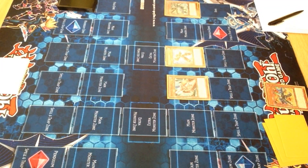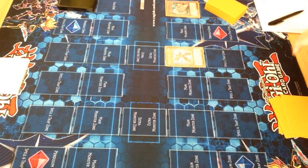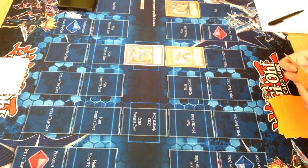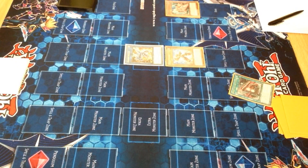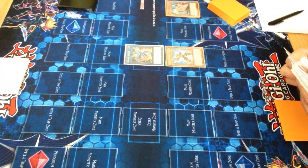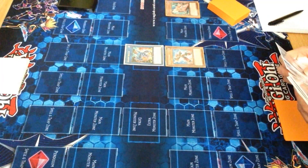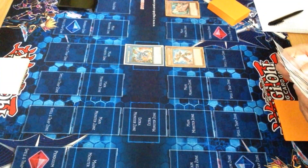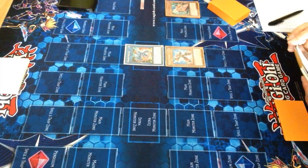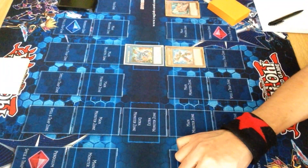I'll just add a Magnorocket Dragon. Then link off my Tracer and a Stryker Dragon. Effect of Stryker and Boot Sector Launch. Am I really just going to end on a Borrel Code? It moves that way. Activate Boot Sector Launch.